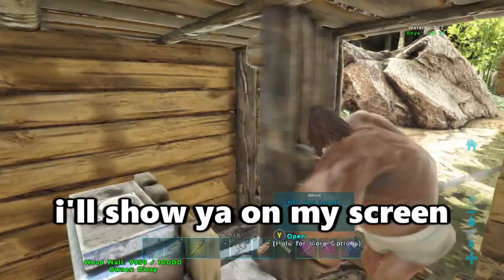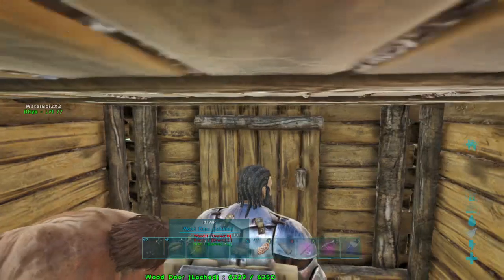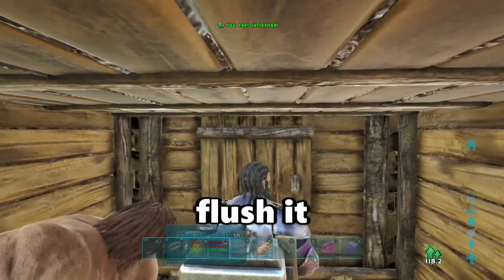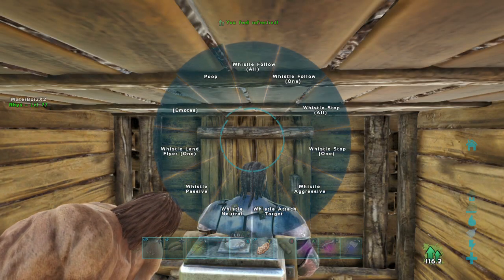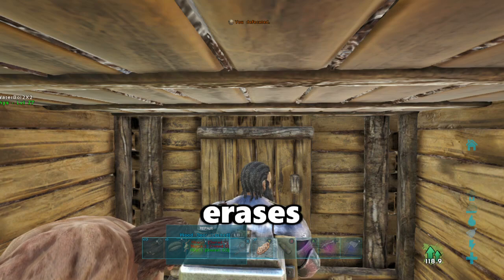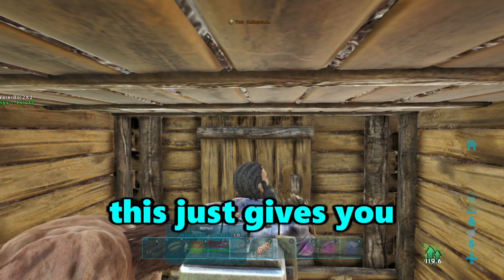I'll show you on my screen. So I sit on the toilet. I hold B. I am ready to poop. I don't want to poop. Flush it. Oh yeah, here we go. Flush it. Oh yeah. Here we go. Completely erases the need for dumb beetles. Oh my god, I just realized this just gives you fertilizer.